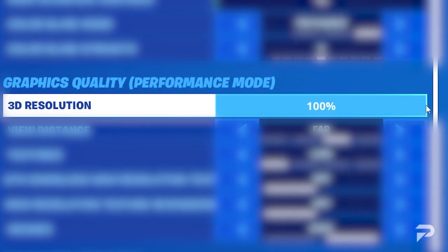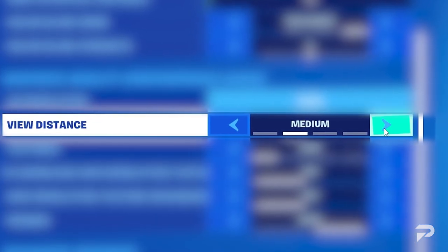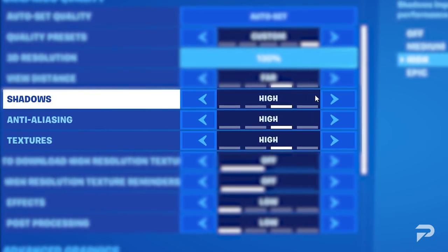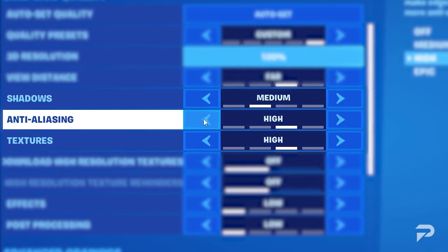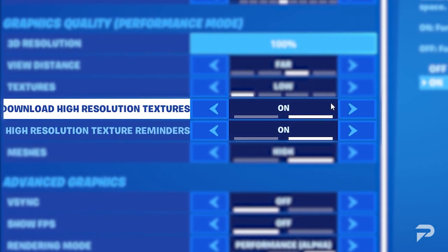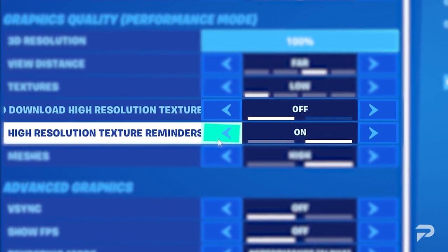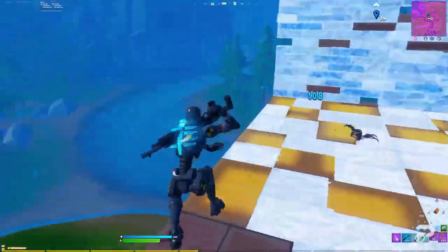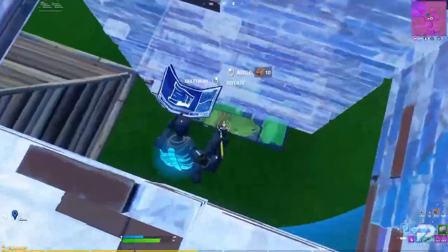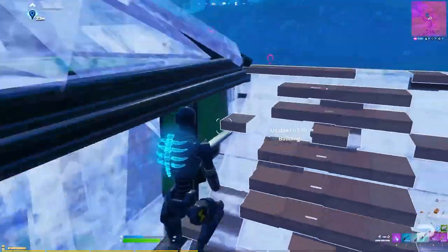3D resolution at 100 gives you the best look overall - anything lower and your game is going to start to get a grainy look. View distance I like to keep on far, which doesn't make a whole lot of difference with FPS, mainly just preference. Everything else, try to keep on low to reduce the stress on your computer. Auto download high-resolution textures off, high-resolution texture reminders off - those two settings are still pretty new.